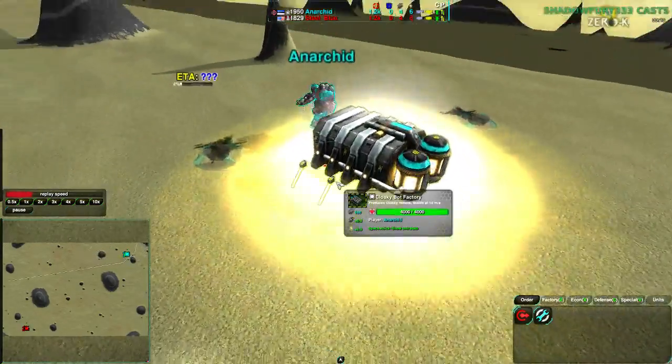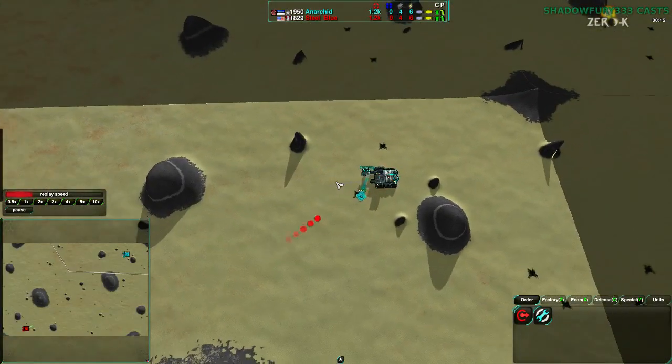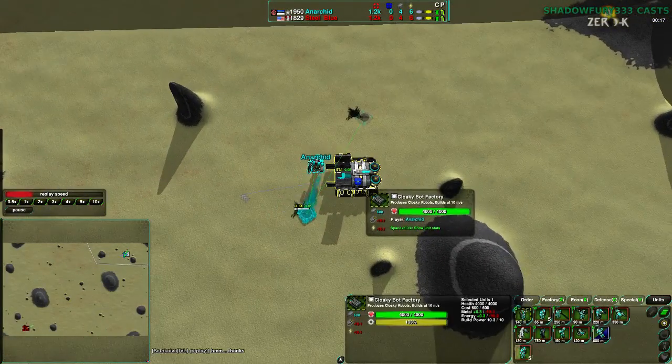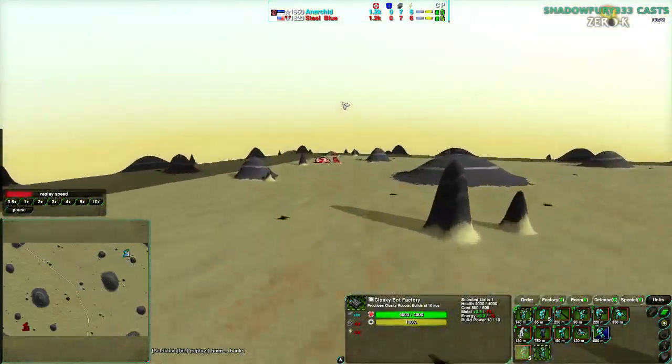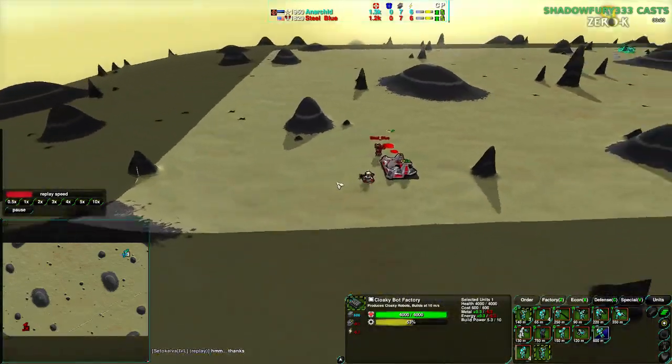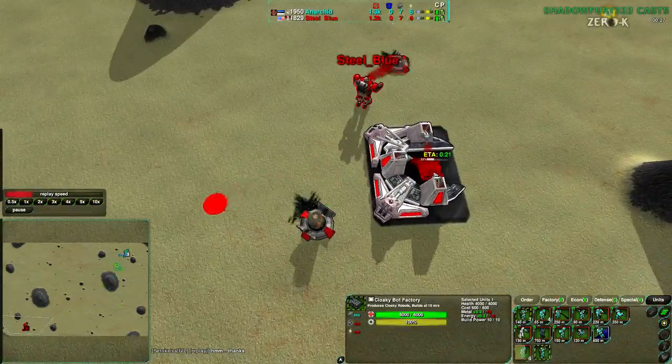Anerkid is starting out with the Cloakie Bud factory, while Steel Blue is starting with the Heavy Tank factory. I think it's a little unusual that Anerkid went for Cloakies on a map like this. This is a flat map that does not really support a whole lot of Cloakies. I mean, Cloakies work okay — it's just not something I'd really recommend.